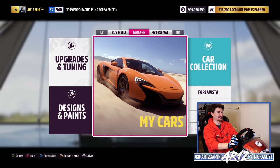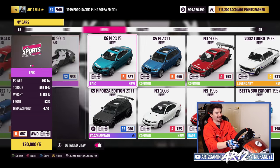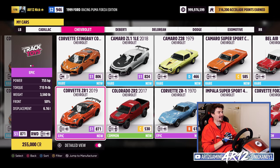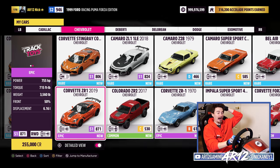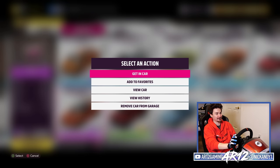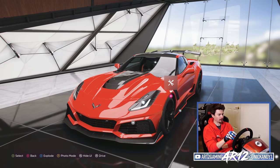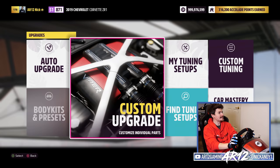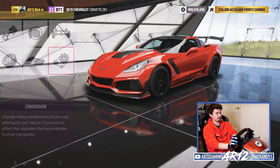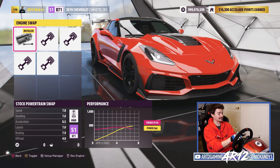As always, thank you so much to Thrustmaster for sponsoring this video and for helping me complete my workout a little bit earlier today. That is the Corvette ZR1 from 2019 — a super rare car in the game. I don't actually know how many people have got a million skill score, but that's got to be one of the rarest cars. I would highly suggest you check it out and maybe even unlock it. Corvette ZR1, why don't we make you a little bit faster?